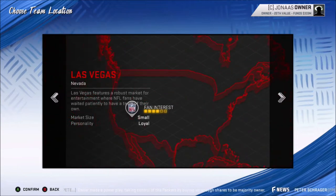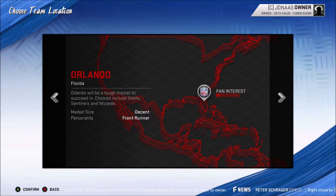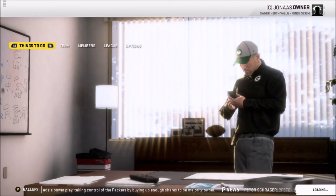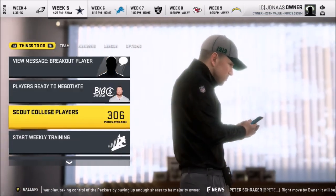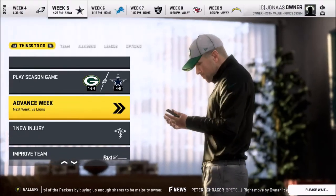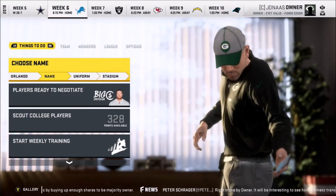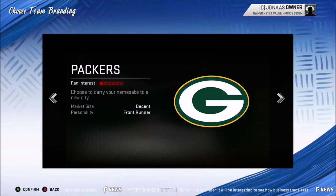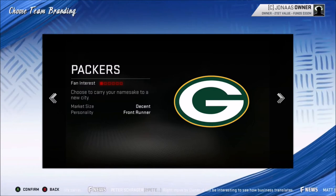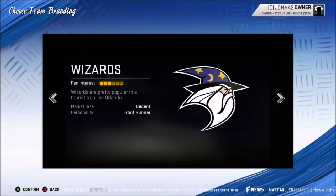So just for giggles, I'm going to pick Orlando. You do that, then go to the next week. The following week you get to pick what team name you want. So unless you pick St. Louis or Las Vegas, you're going to have the choice to keep the Packers or pick from the other team names. We have the Packers, the Orbits, the Sentinels, or the Wizards.